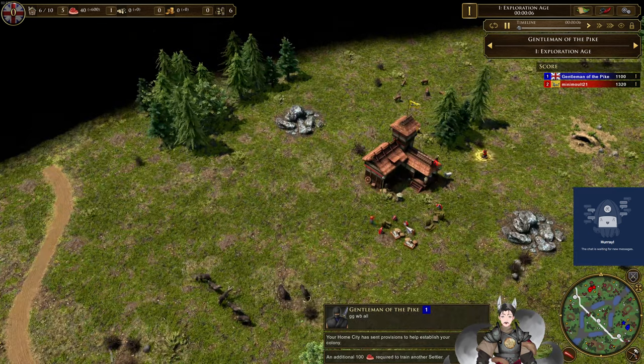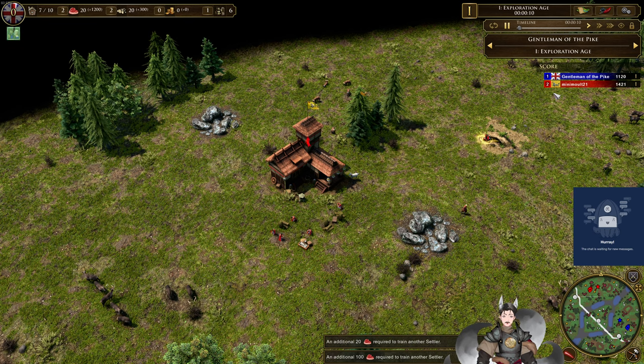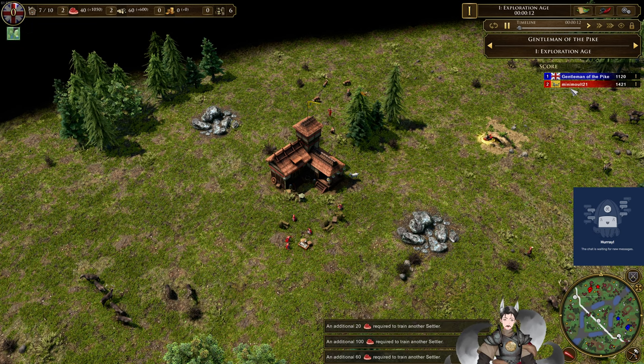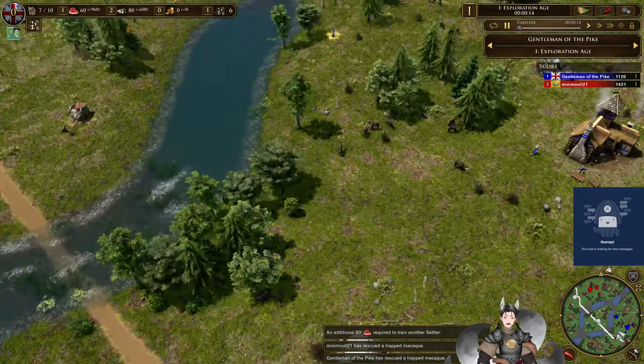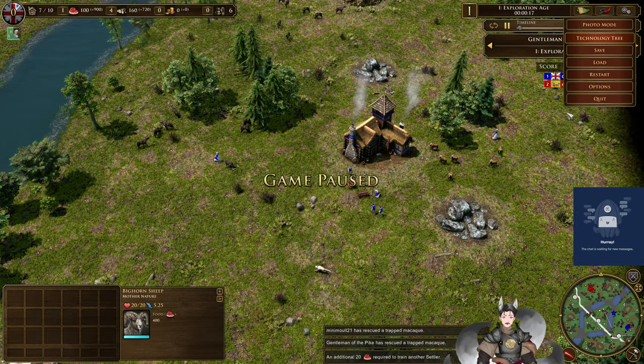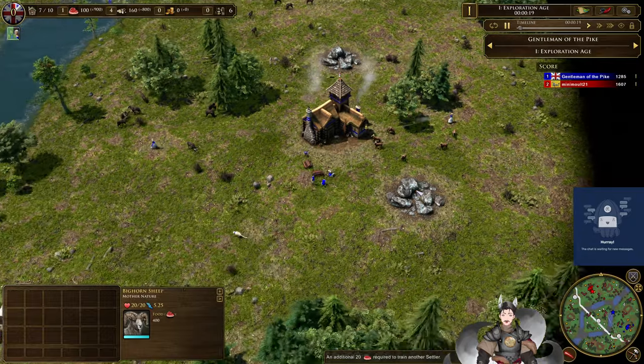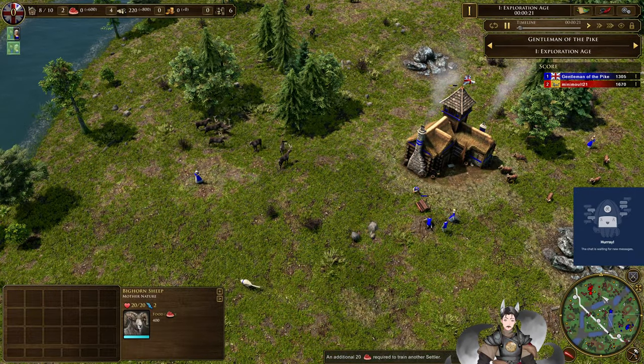Greetings everyone. Here for another Age of Empires 3 replay. On the top left side as the red Chinese we have Mouth21, spawning bottom right side as the blue British we have Gentleman the Pike. And immediately there we go — much smoother now, it's easier for me to control.